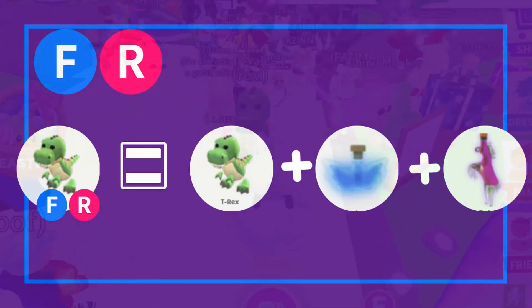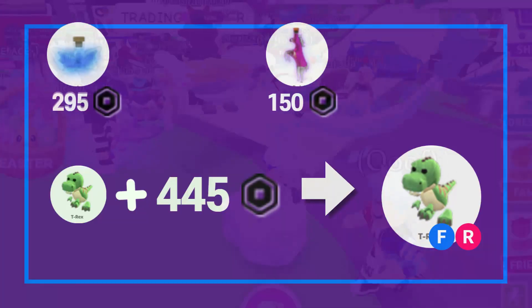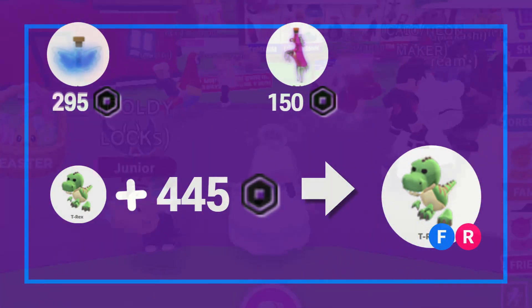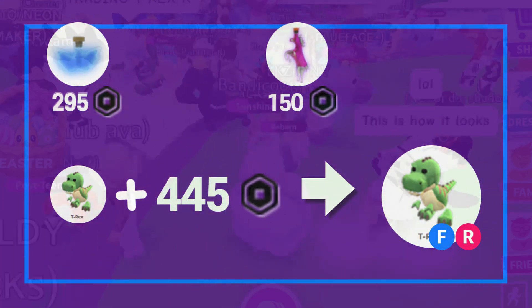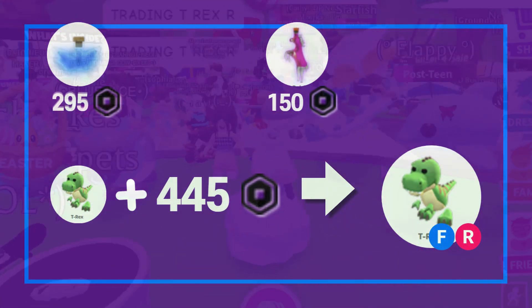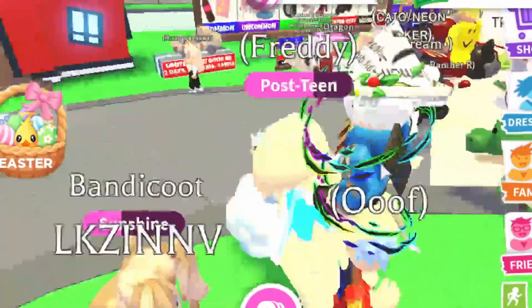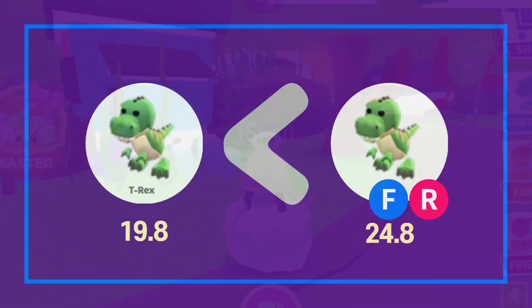A fly ride T-Rex is basically a T-Rex plus a ride potion and a fly potion. Usually a fly potion is 295 Robux and a ride potion is 150, so all together they are 445 Robux plus a T-Rex, which is what you would call a fly ride T-Rex. Basically a fly and ride potion together, according to my calculations, is around five pet points.